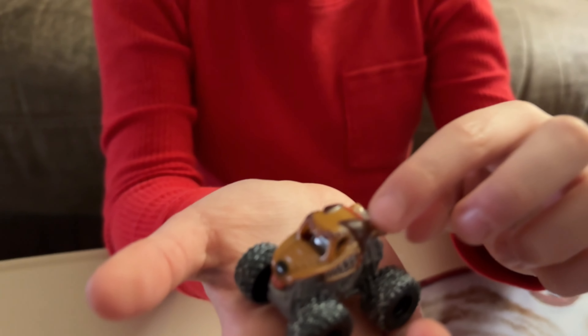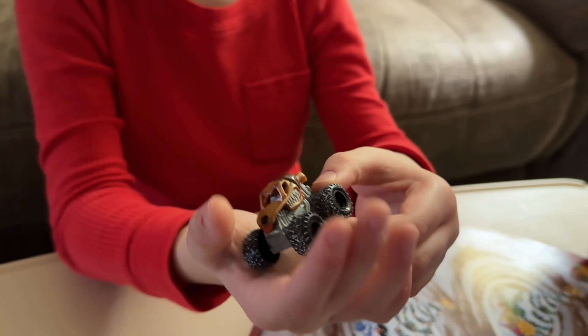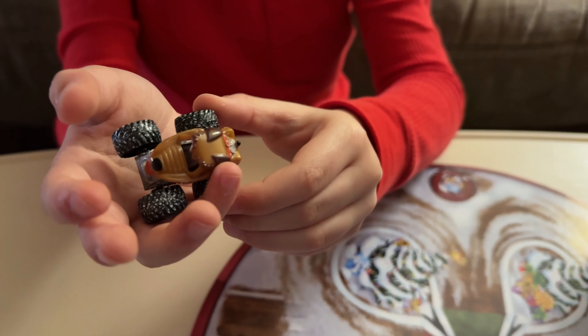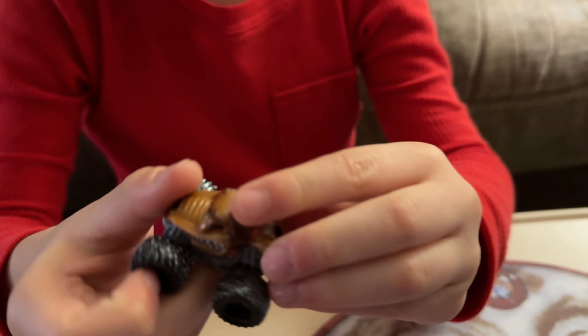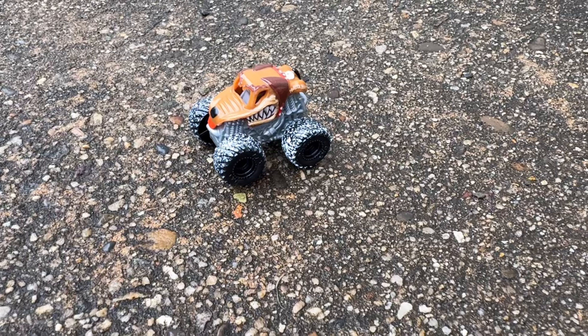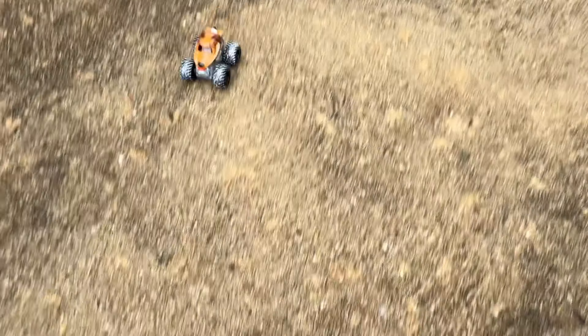Is that real snow or something? This one's got the black rims and tires, and he does have white snow on it. He's got a brown body and like a gray top.